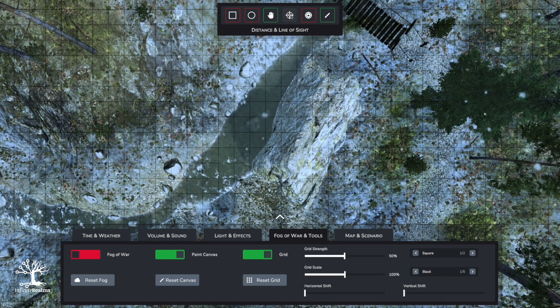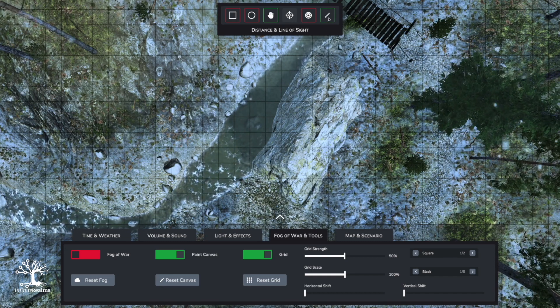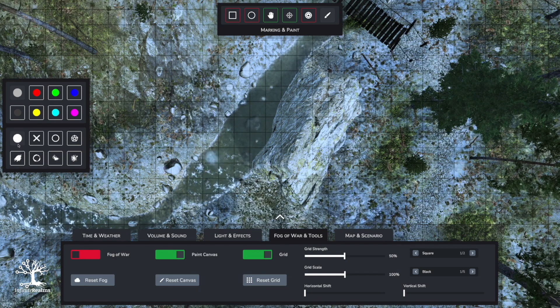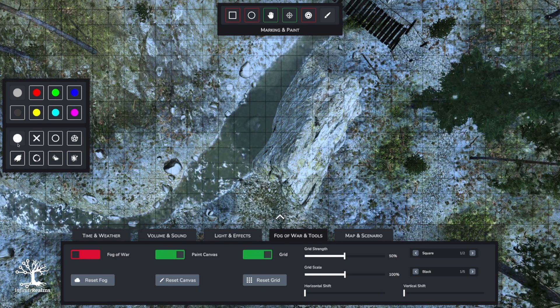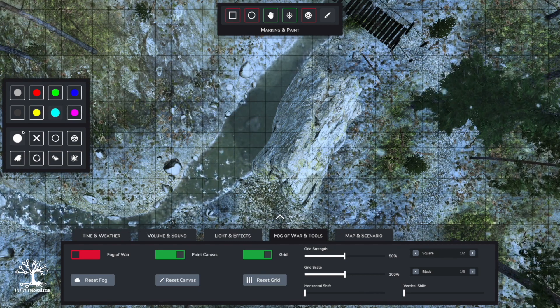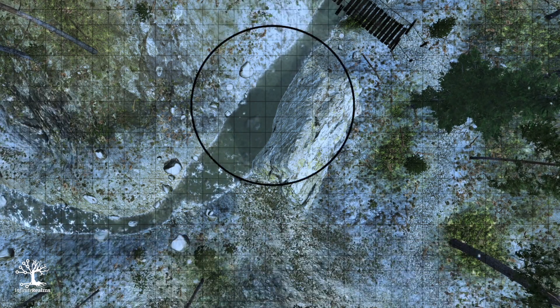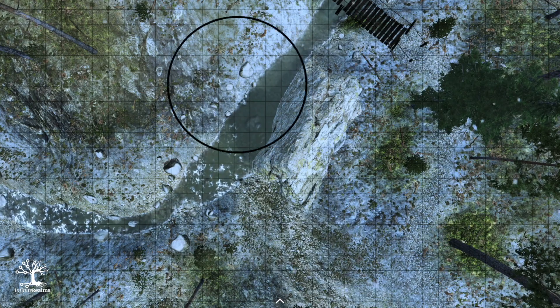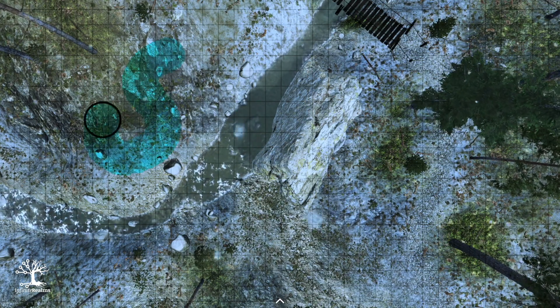The last new tool I have to show you is the paint tool. This adds a new paint canvas that works basically the same as the fog of war tool in the past — the fog of war tool is still there, no worries. You have options to use different colors and different shapes. The round shape is just a simple brush. I'll take a light blue and the normal round shape, close down the menu, and now I can scale the brush with the mouse wheel and paint on the canvas. You can see this is transparent.